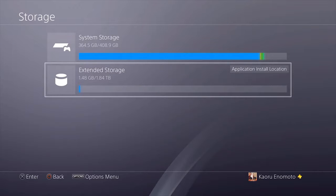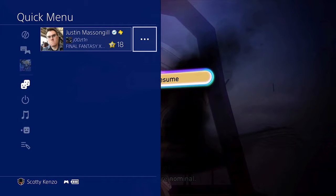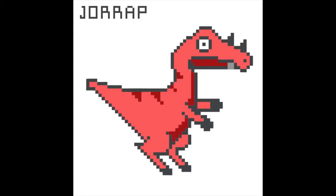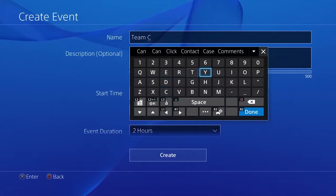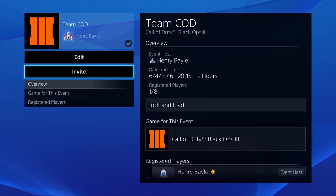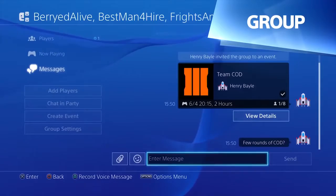External hard drive support, custom wallpapers, but no name change sadly. Let's run down all the new features coming to the PlayStation 4 with update 4.5. I already discussed in a separate video when I think the PlayStation 4.5 update will hit, and this is really going as planned with the rollout of the new information and the beta invite, so be sure to check out that video to see when this update will likely hit.